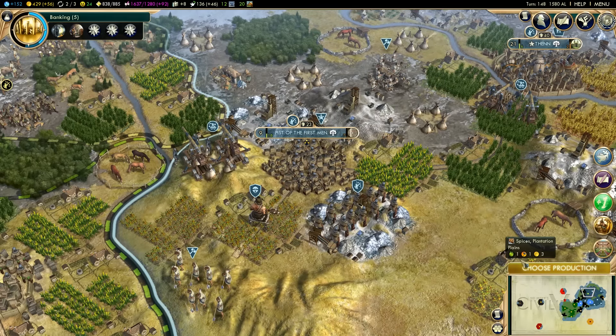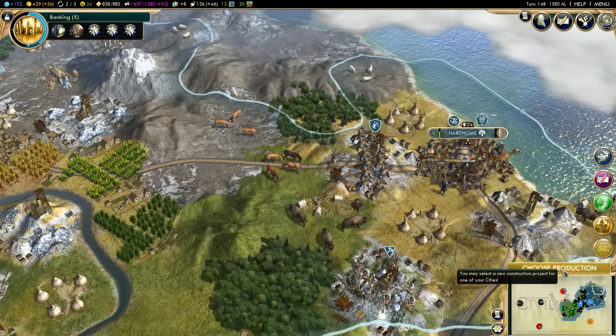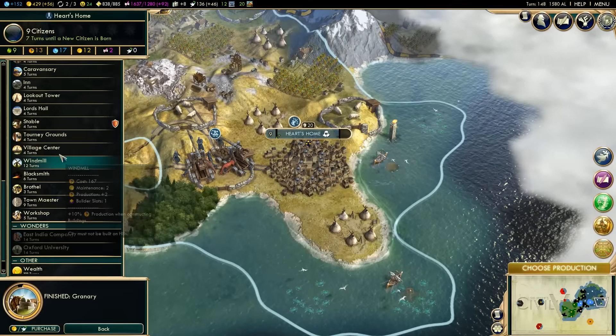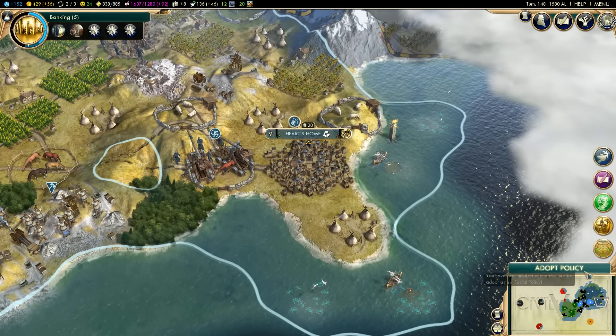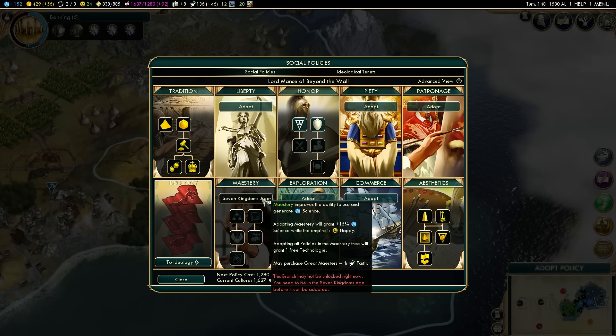My disagreements with Peter have become too much to bear - this can only be resolved on the battlefield. Will you join me? You know I will - I'll meet you on the battlefield in ten turns. The Water Gardens has been built in a faraway land.